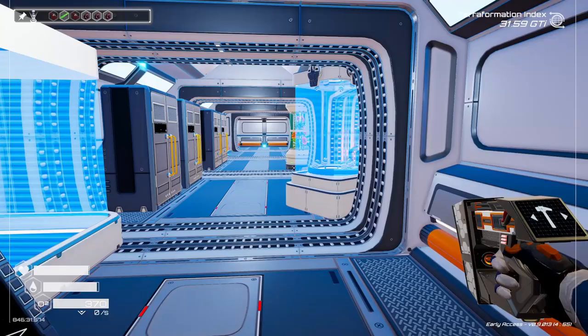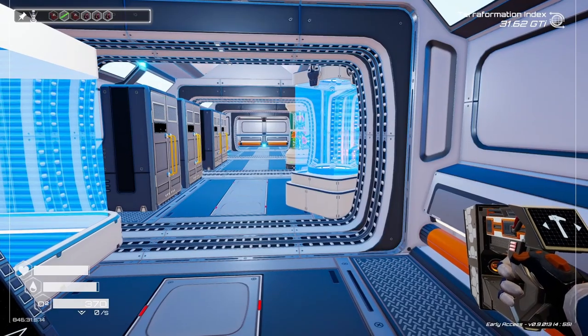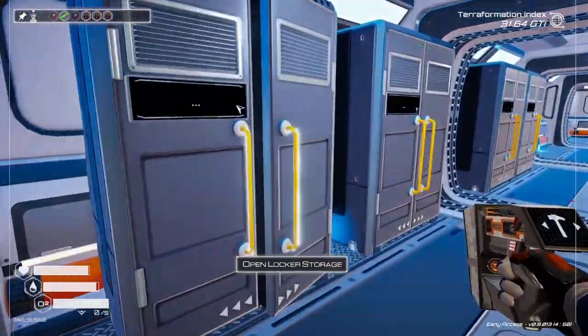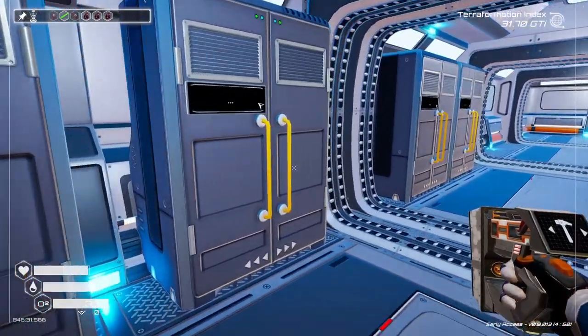Let's look at our inventory here. Oh, we got one of the obsidian rods too. I know I have another one of those fuses. I really wish I knew what this was actually for. Does anybody know what this warrant key is actually for? Let me know.